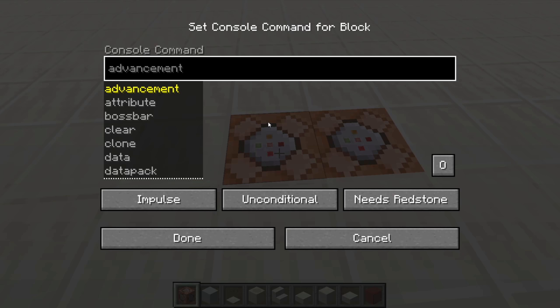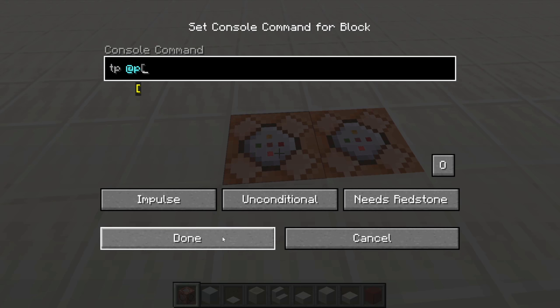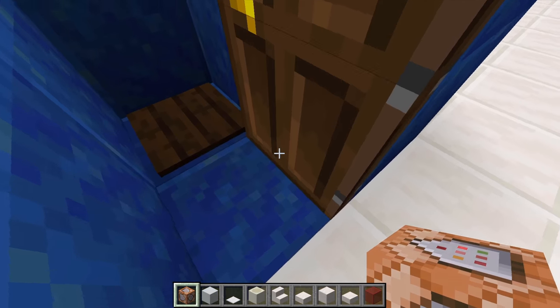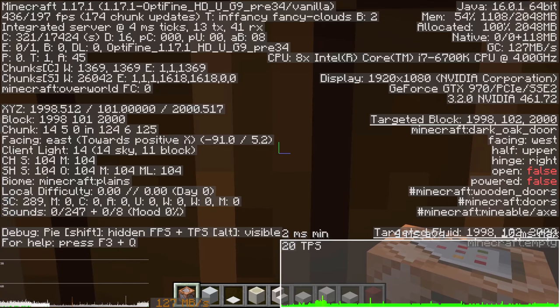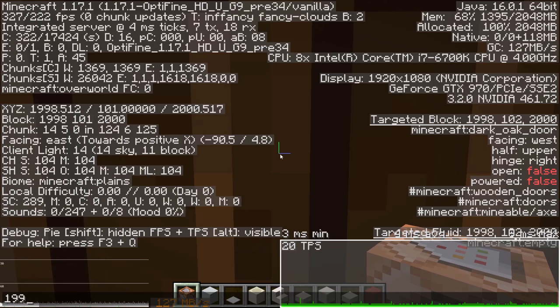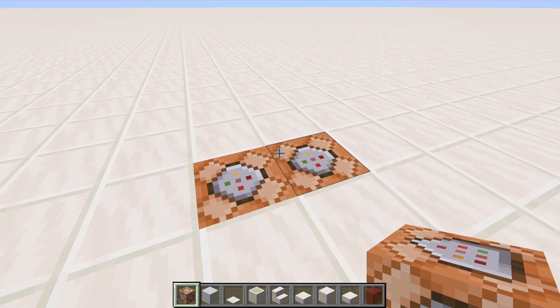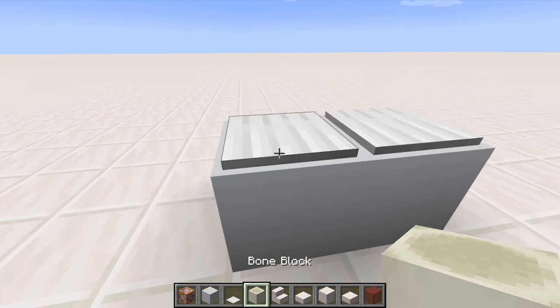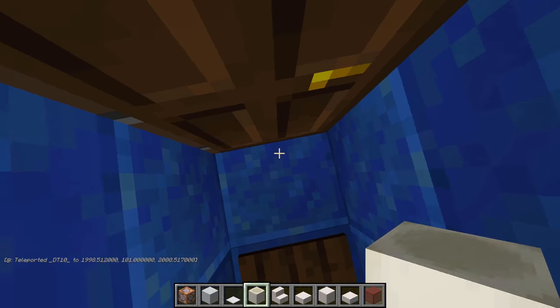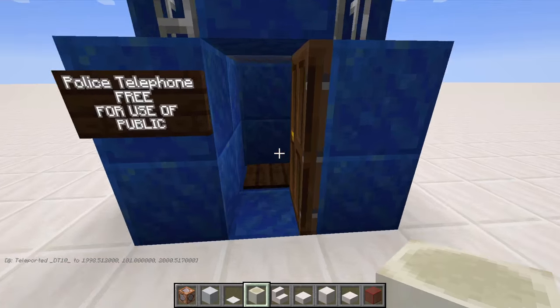In these command blocks, you're going to put a very similar command to the one you did for the exterior - TP @P and then the coordinates of your exterior this time. Go over to your exterior, enter like this but don't stand on the pressure plate. Make sure you're on the same block as the door, go as far forward and as centered as you can, and press F3. Write the exact coordinates including all the decimal points in the chat, press enter, and then write exactly what you put in the chat into your command block. Then place two white concrete blocks on top with a heavy-weighted pressure plate on both blocks - once you activate these command blocks you will teleport to this exact location, making the bigger-on-the-inside effect really seamless.